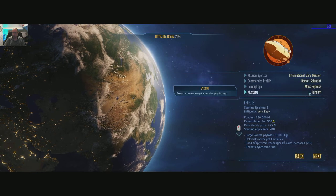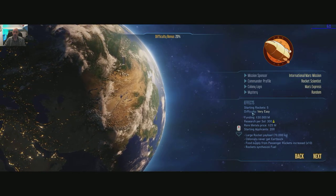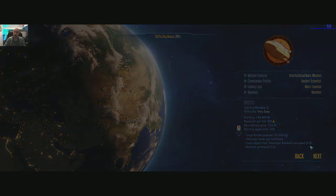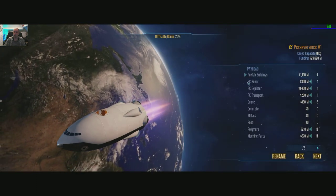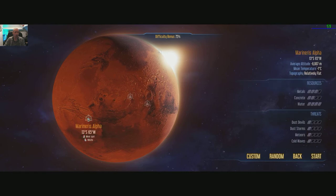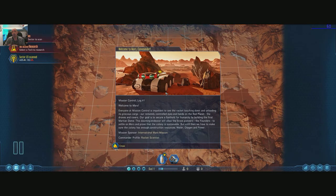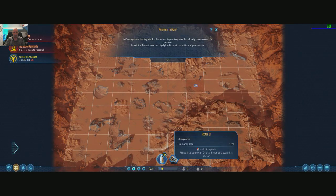Selected a profile — very easy, because I suck at this type of game. Next, prefab buildings, next — select the landing point. Look at that big crater, let's do that. I think all games should fully support ultrawide monitors now, they've been out a long time. Still, let's plug down here — I haven't got a clue what I'm doing, I've not read the instructions.